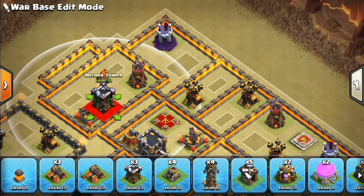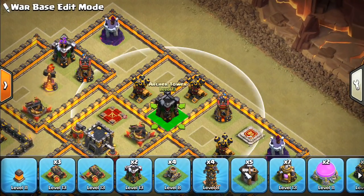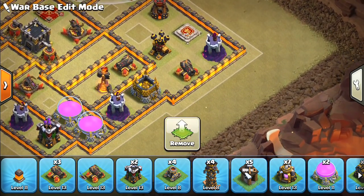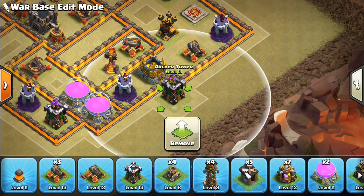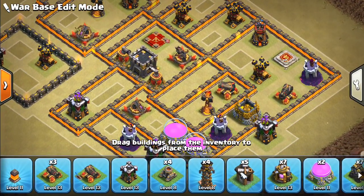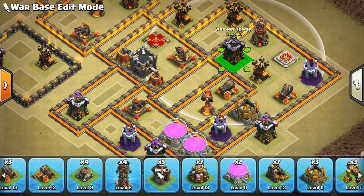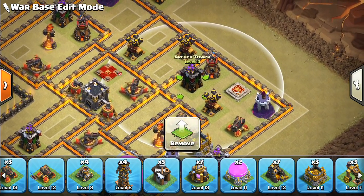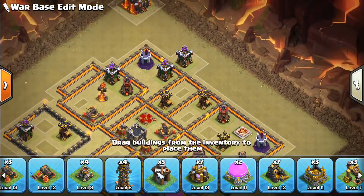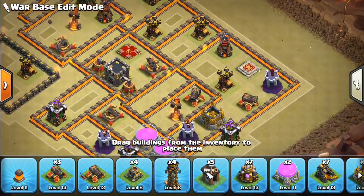We'll put an archer tower here, one there — it is touching the bomb tower but I think we can get away with it. Put one up here, then we'll have an archer tower on the outside of the base. Finally I think we'll tuck one in back there and kind of stack up top, heavy with these archer towers.